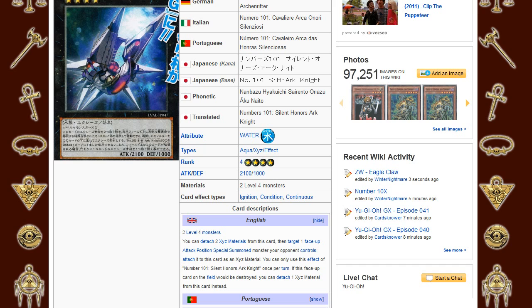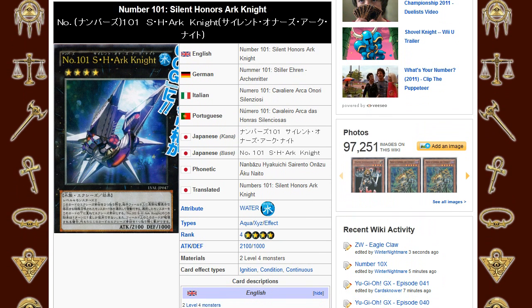That is an absolutely absurd effect. He's got good attack, he's got really no downside, he can still attack the same turn, and you can get multiple things as material for it — you can only use the effect once per turn. Sure, you lose both of the materials, but that's fine. That means you get to steal their monster, and then you get to protect yourself.